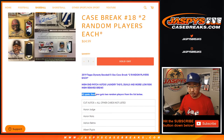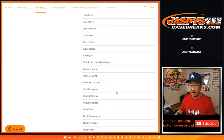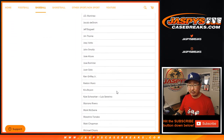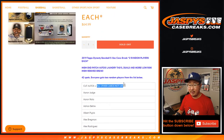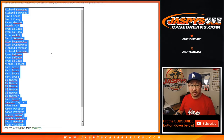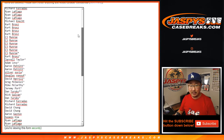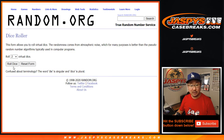We sold 42 spots. Everyone gets two random players from the list below. We combined a couple players, and there's a cut auto spot along with any other cards not on the main list. One spot gets you two, so let's copy all of that and double it up. And if you have that little rooftop symbol next to your name, that means you won that in a pack break — it's in a separate video. Now let's roll it.